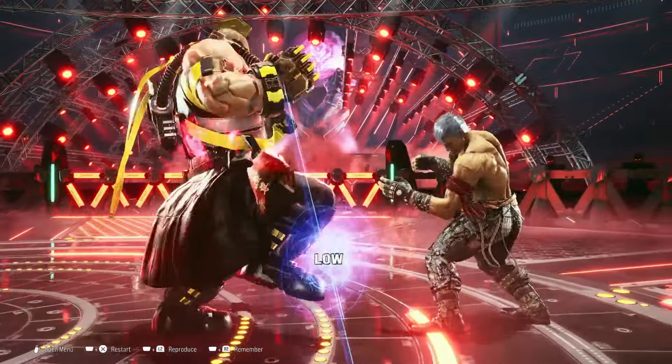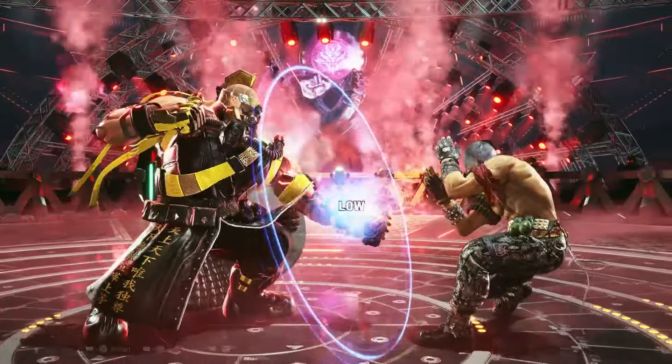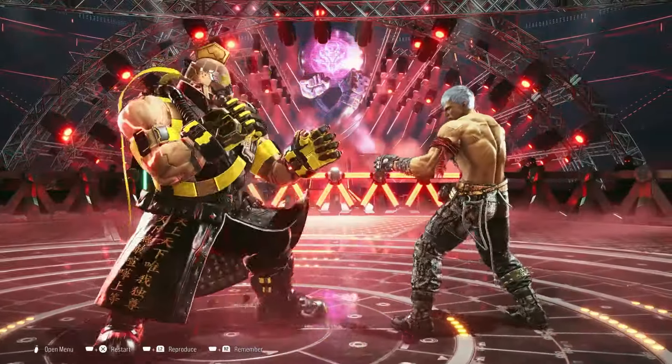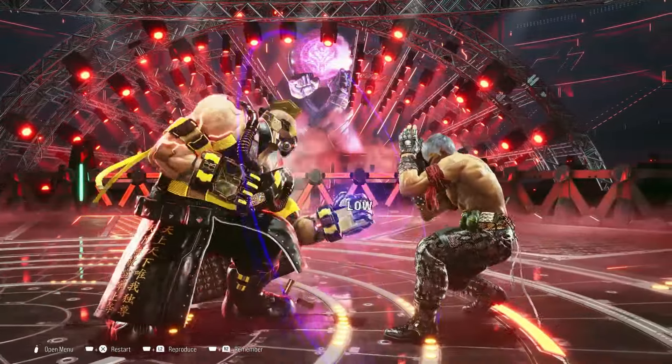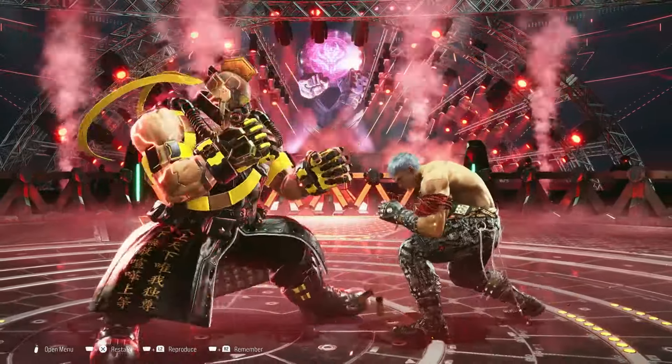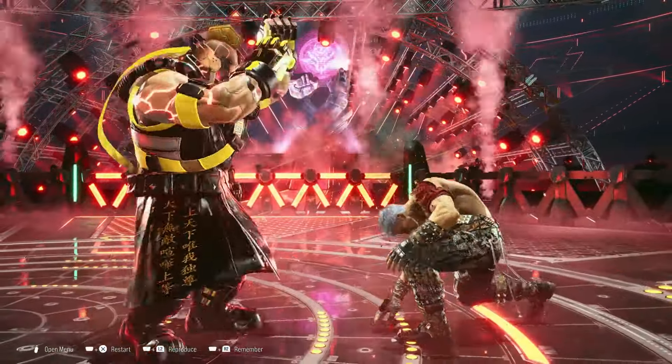On top of that, he has a bunch of good tools to annoy your opponent. Down-back 1 is a very annoying, quick low punch poke that's hard to see. 4,4,0,1 covers distance on screen and stops you from wanting to duck — and remember, controlling space in this game is very crucial. 4,4,0,1 is definitely going to be that move for Jack.